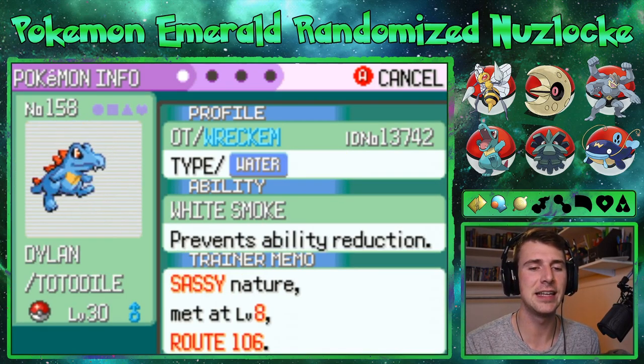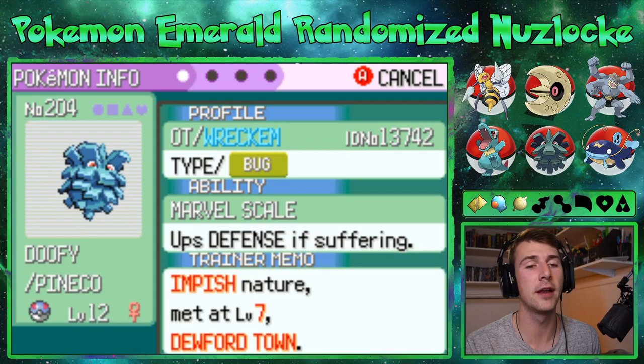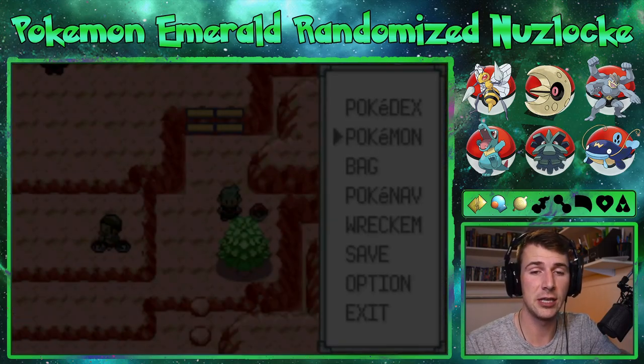We have Tier the Charmander level 30, Wiscash level 30, Dylan the Totodile level 30, Allergy the Beedrill level 28, Saturn the Lunatone level 31, and Doofy the Pineco level 12.